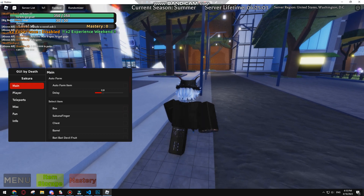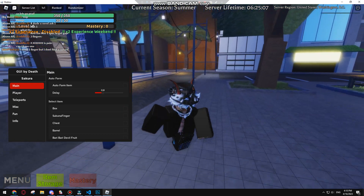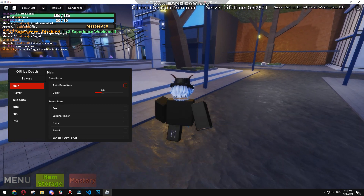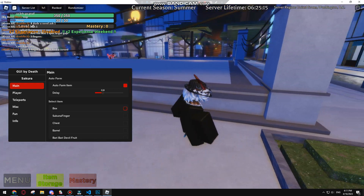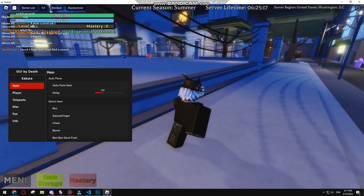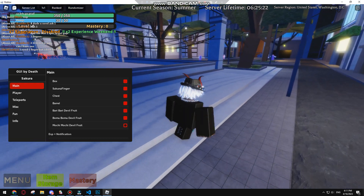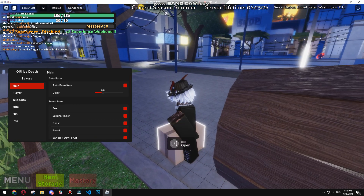My boy is kind of drippy, so y'all want Deco — I got you. You can auto farm items right here, just don't do it too much because it's spawnable. Click the item that you want out of auto farm and then it's gonna go to it, as you can see.